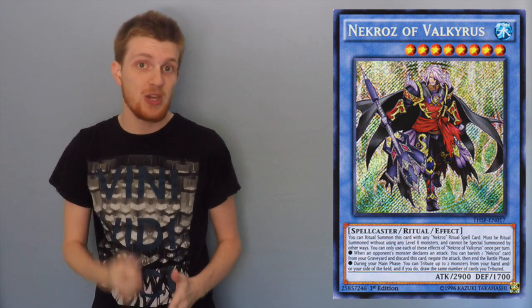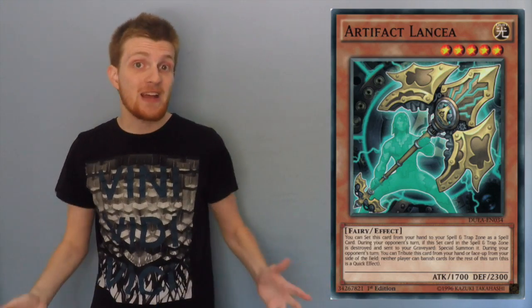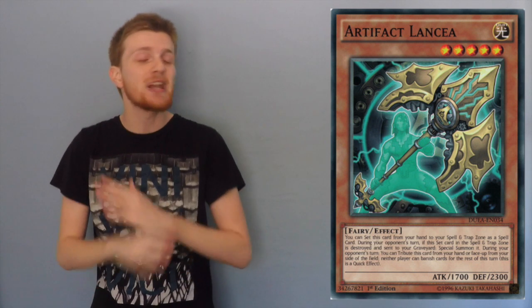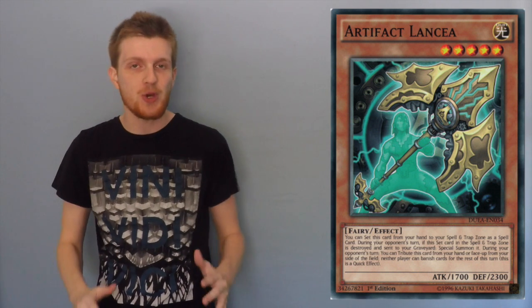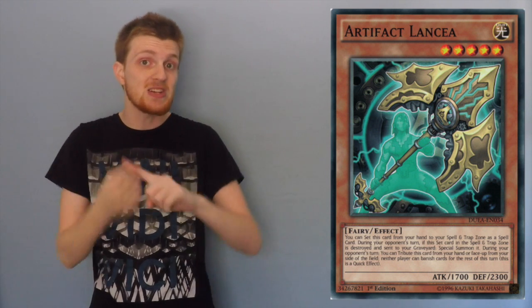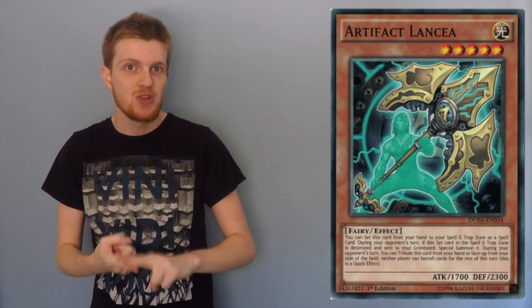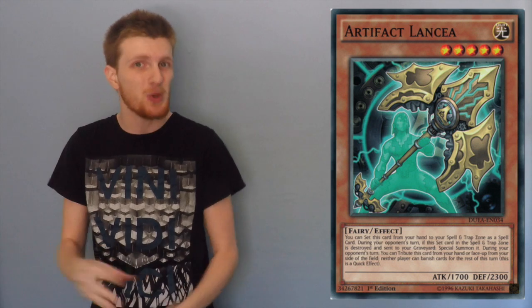One thing you're really going to want to run is Artifact Lancia. Artifact Lancia can be sent either from your hand or your side of the field to the graveyard, and when you do, cards cannot be banished for the rest of the turn. You may only be able to do this during your opponent's turn, but that's so good because it's going to stop you from getting Trished, and it's going to prevent your opponent from banishing for their Mirrors to search and recur more Mirrors during their turn. Being able to slow them down like that for even one turn is massive.